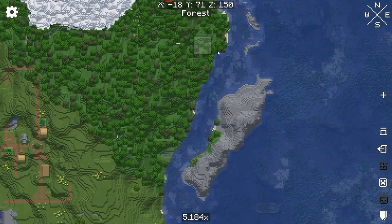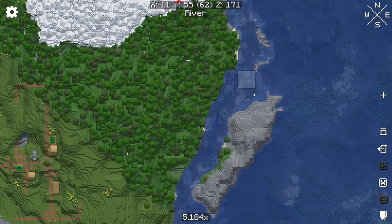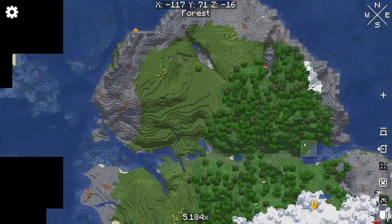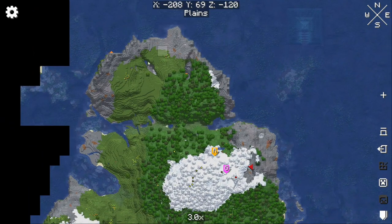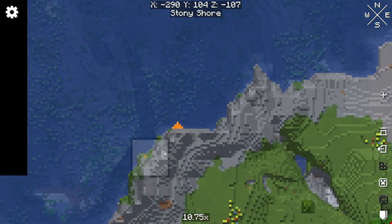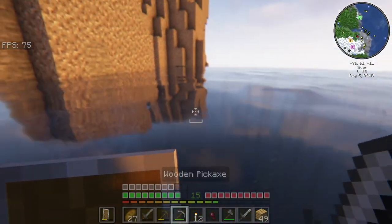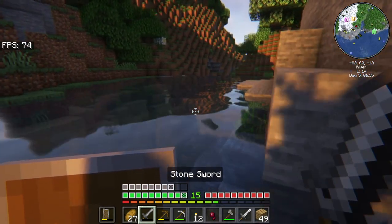If you actually go through here, this is all river, so I actually consider this just part of the island - this is just a river that's inside of it. So all that is part of the island. If the ocean monument's out here, this might be the best place to set up, and especially since I'm seeing a little bit of lava around here.